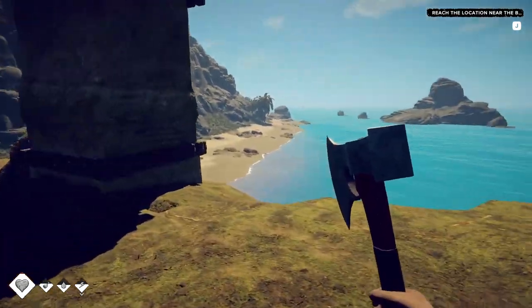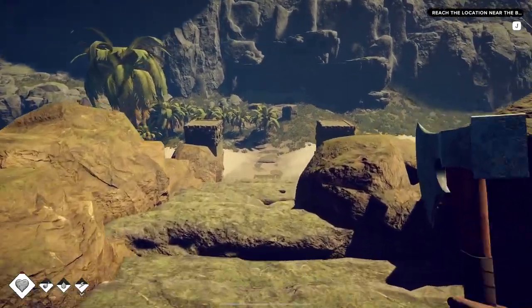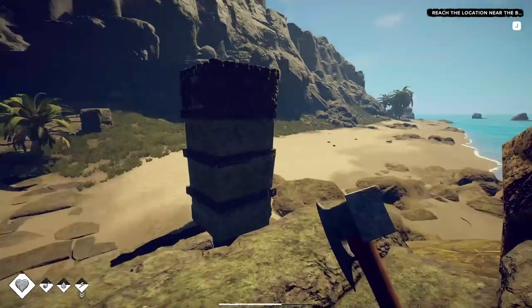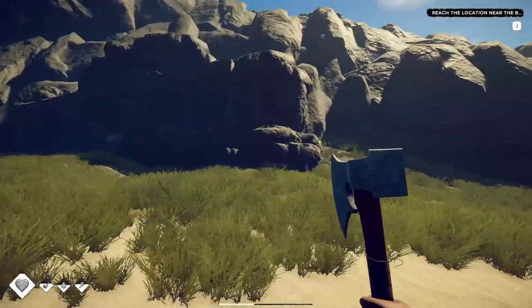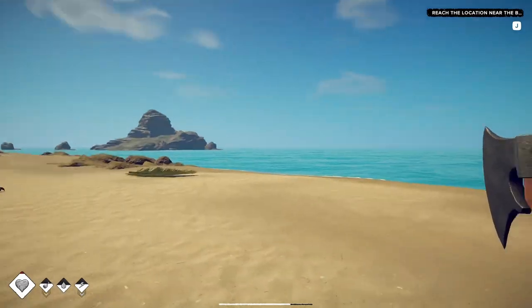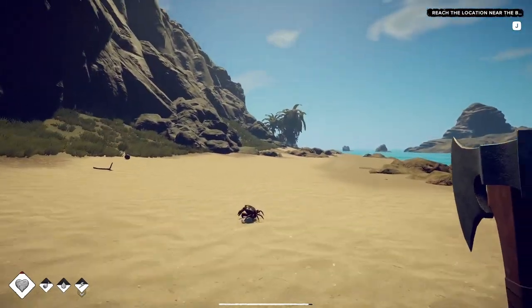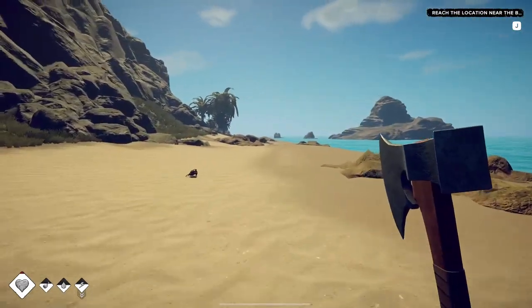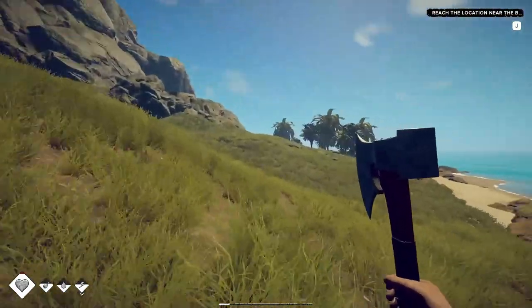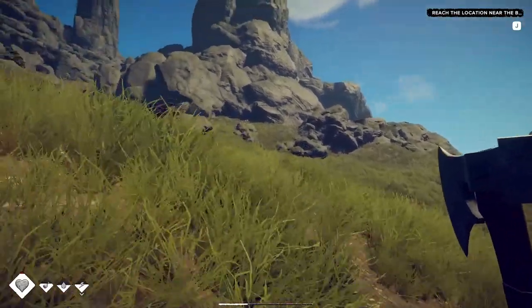We haven't got a ship yet — I'm guessing we're learning the basics and start the story on this island. Then we'll get a ship. You can't get in anywhere — it's just a wall mural. Looks like this goes inland a bit. I don't really want to stray off course of the coast.